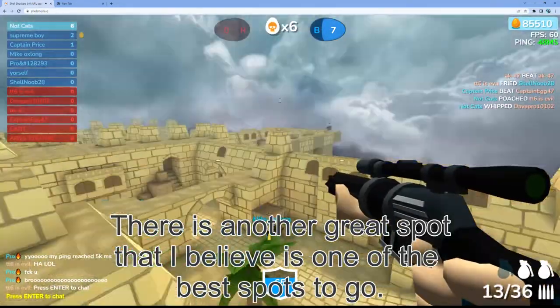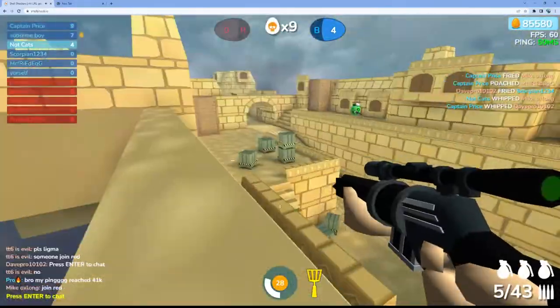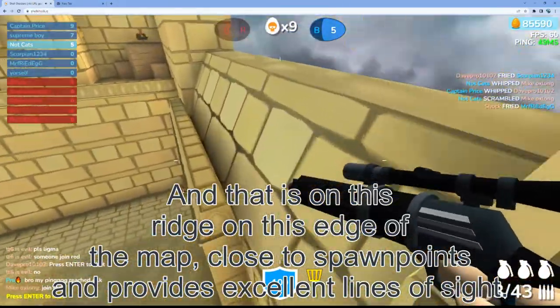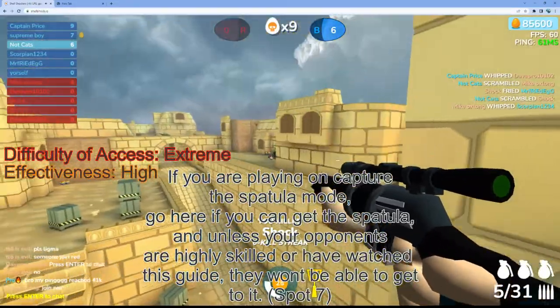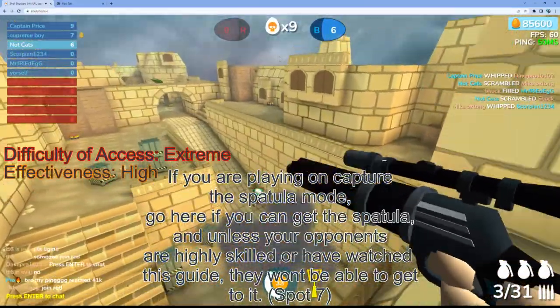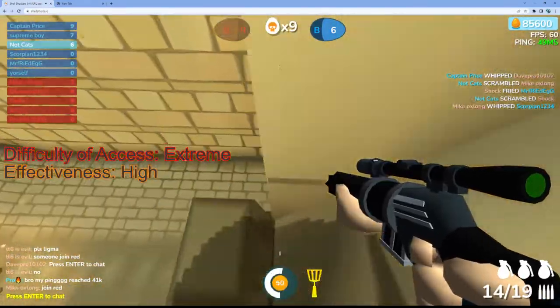There is another great spot that I believe is one of the best spots to go, and that is on this edge of the map. It's close to the spawn points and provides excellent lines of sight. If you are playing Capture the Spatula mode, go here if you can get the spatula — and unless your opponents are highly skilled or have watched this guide, they won't be able to get to it.